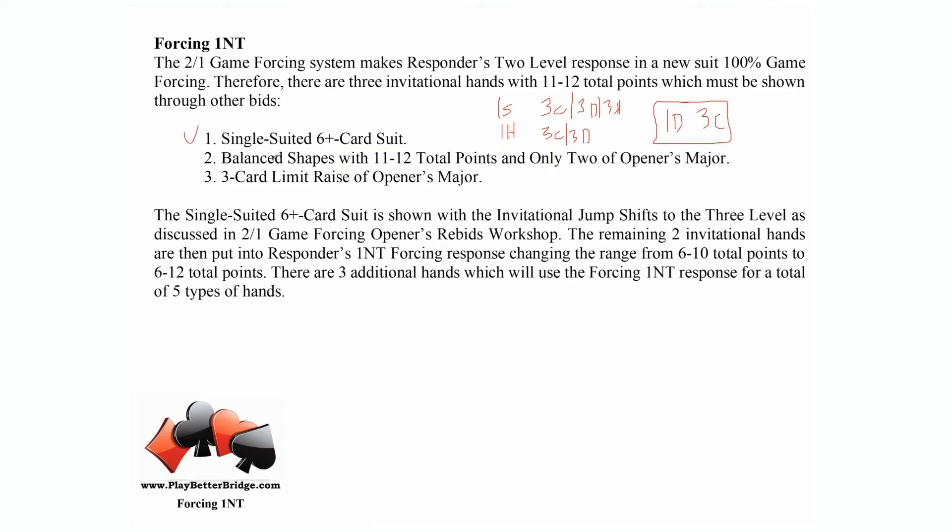Now we have two other kinds of hands that we did include in our two over one before it became 100% game forcing. Those are the balanced shapes with 11 to 12 total points and just two cards in opener's major — in other words, you don't have an eight-card fit. So the balanced hand, 11 to 12 total points, with only two cards in opener's major — we need to put that into our forcing no trump.